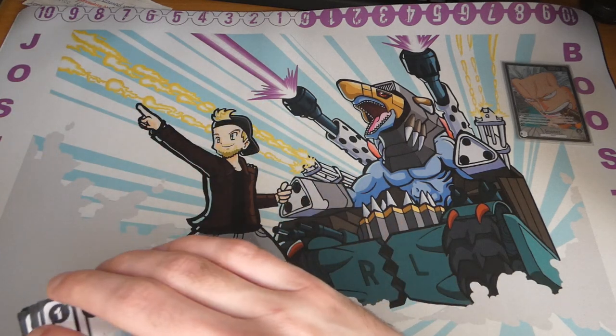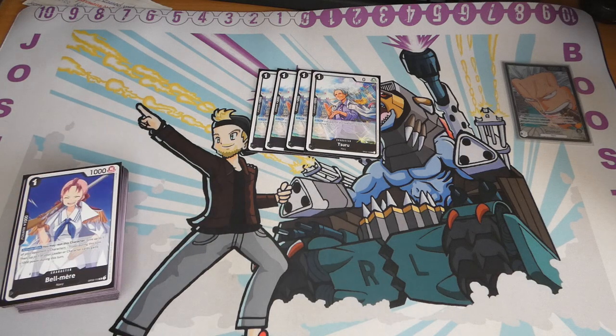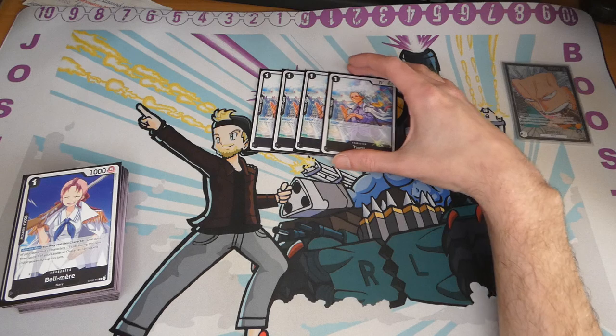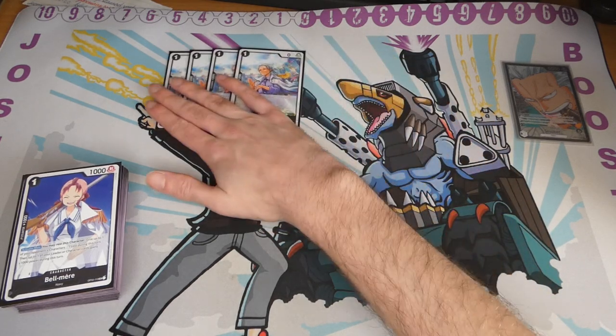For the one drops, this is pretty standard - just a full playset of Tsugu. She is a 2k counter, which is obviously very strong. On play you can give one of your opponent's characters minus 2 cost. But on field she is 0 cost, so she doesn't really do anything at all. You really want to keep the 2k counter in hand, but sometimes to remove some stuff you have to play her.